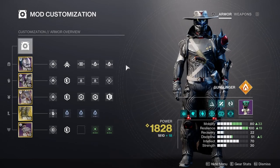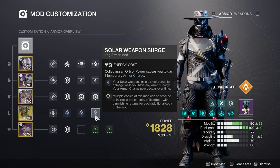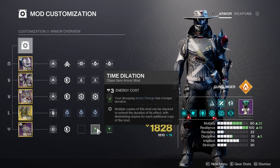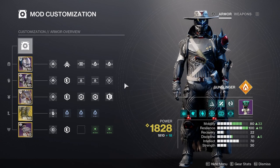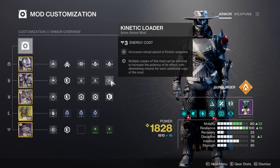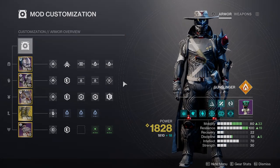For your damage loadout, the most important thing you should equip is triple surge mods for your heavy weapon and as many Time Dilation mods as you can fit on your class item. On your gloves and helmet, you can run any targeting, dexterity, or reload mods you want for your weapons to help with your weapon swaps and damage output.